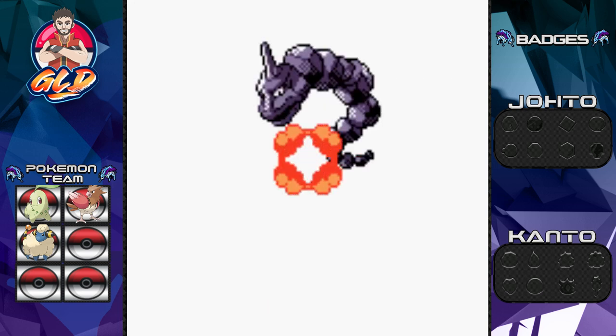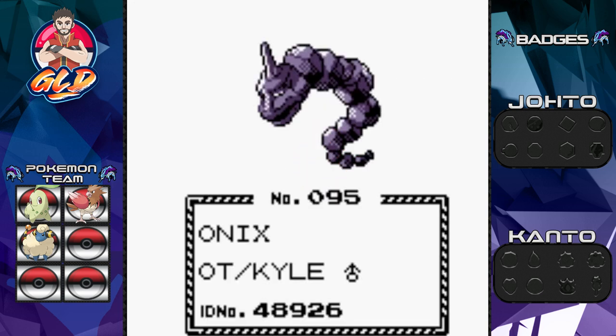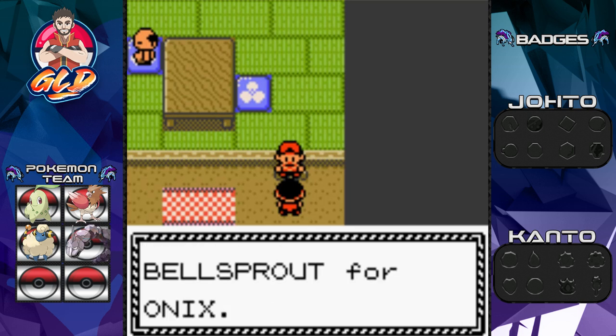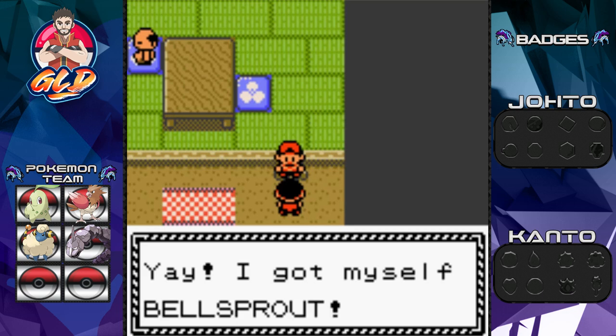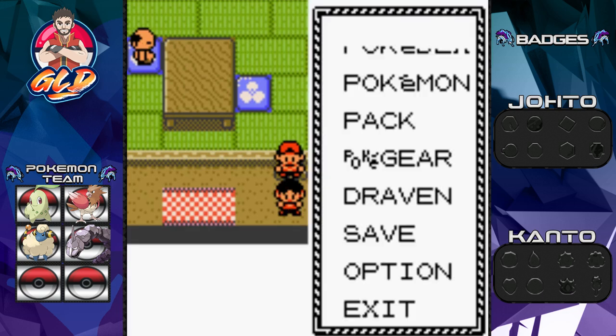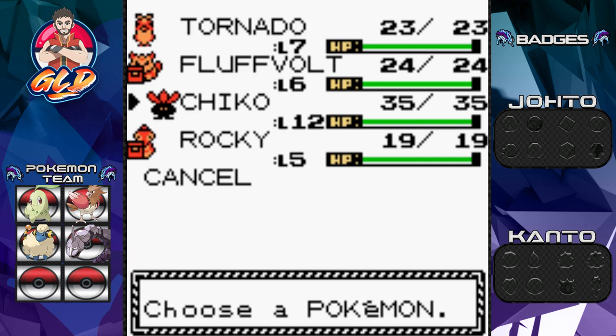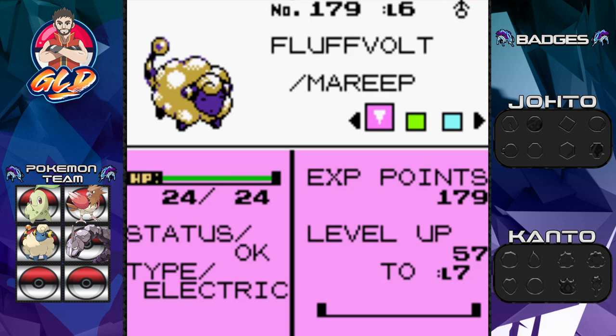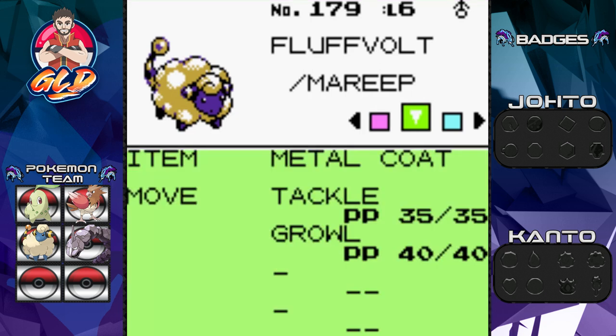I'm actually thinking of bringing Onix as one of my team members, because Onix does have an evolution. Onix evolves through a Metal Coat. In Pokemon Gold I've gotten far enough to actually find a Metal Coat, and I gave it to Flaaffy — so Flaaffy is currently holding the Metal Coat. And just like that, we got ourselves Onix! At level 6, it's a male and does have the Metal Coat as its held item.